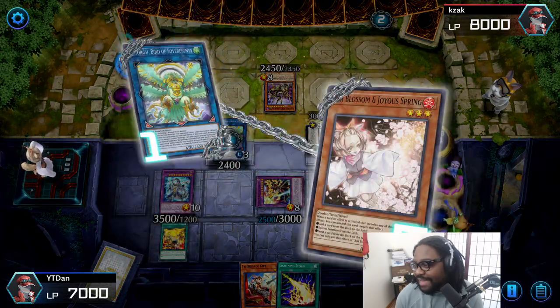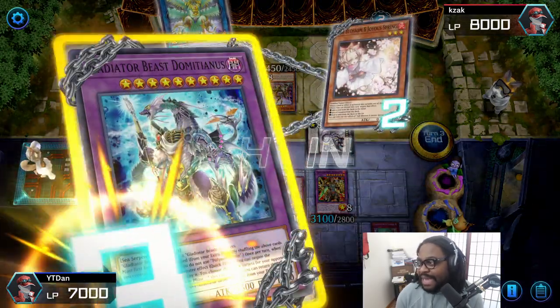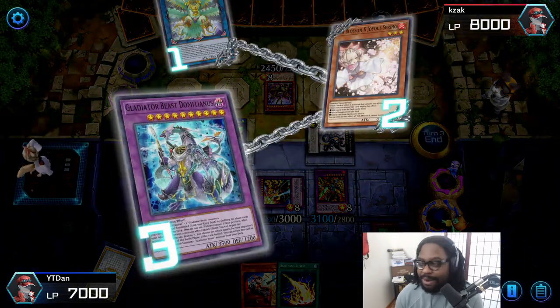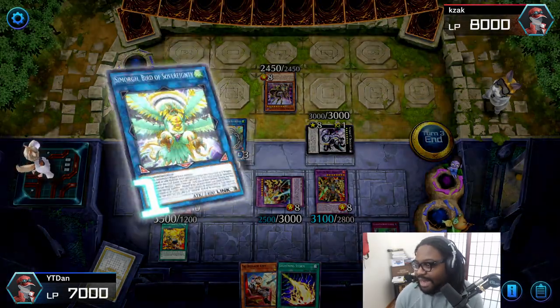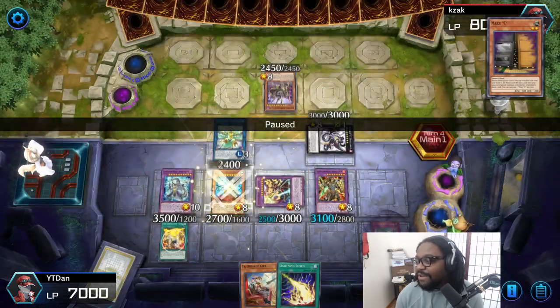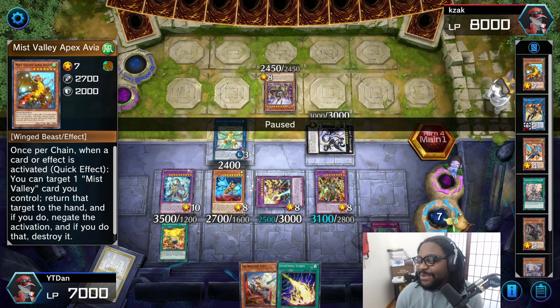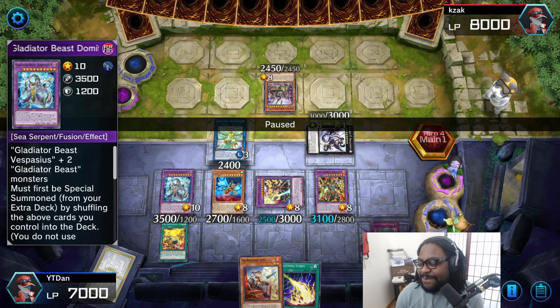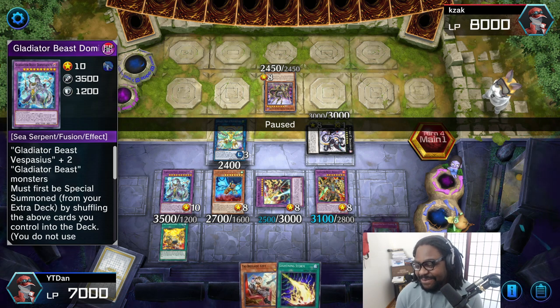So he dumps this big boy. He tries to Ash, but I'm gonna Domitianus the Ash. And then basically we're gonna get our move — negate, negate, summon. So now we're in the field with an Omni negate, Herc, and Domitianus. That was gonna be 3, 4, 5 negates.